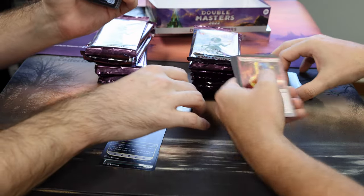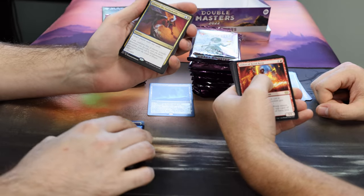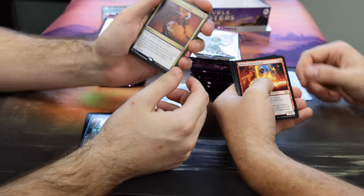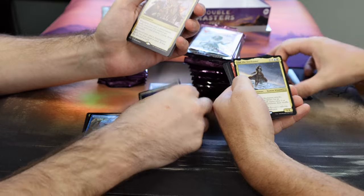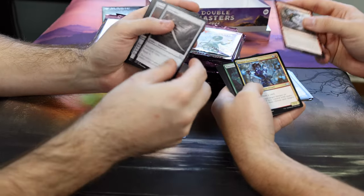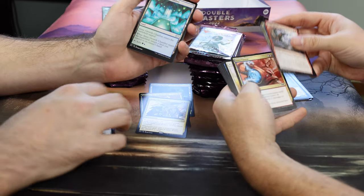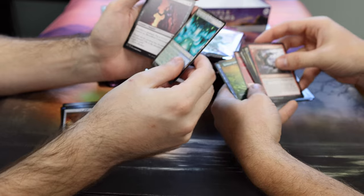I should probably put this aside. We got an Abbot of Keral Keep for me. Glimpse the Unthinkable — you are definitely ahead. And Jeskai Ascendancy. Then we have our uncommons: Sabers, Lash, Eternal Witness, Cynic Growth Chamber. The borderless ones are going for a little bit.